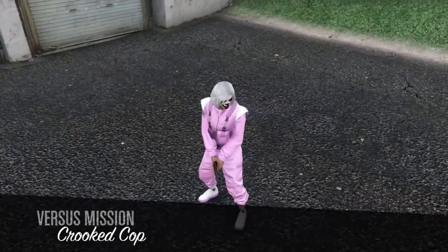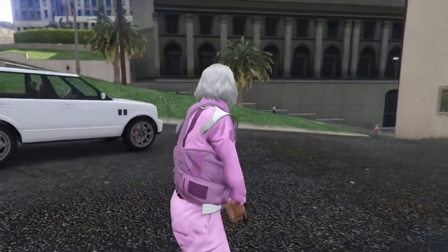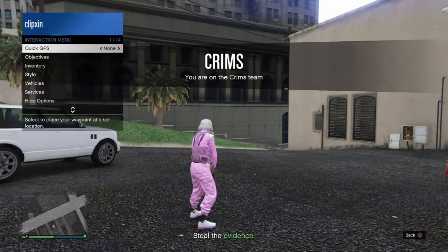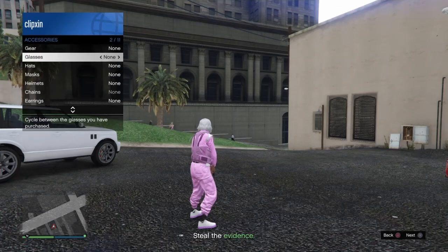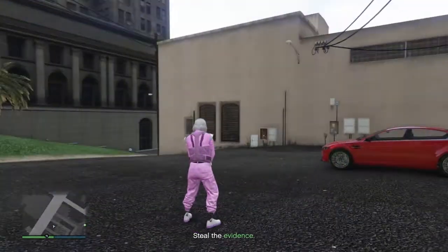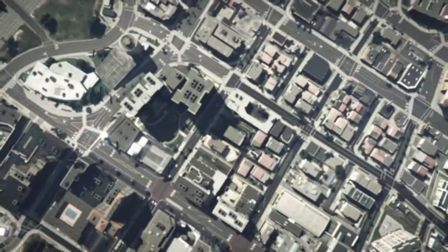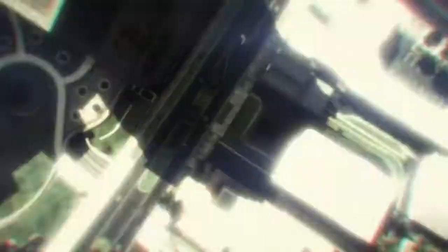Once you get in, open your interactions menu, go to style, then accessories, and either put on the gray earpiece or a rebreather. You can put on the gray earpiece if you want your face still open, but the rebreather is what I use because it looks cooler. Then quit the job through your phone — click on your phone, click X, then click square.